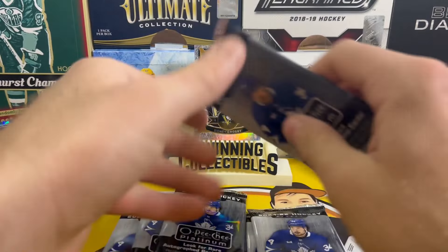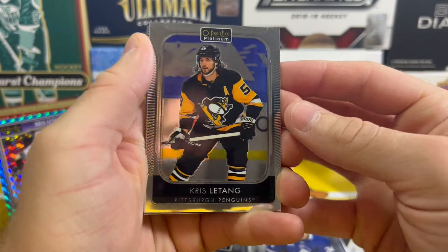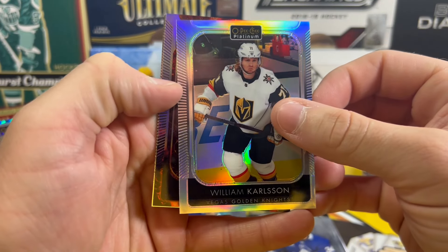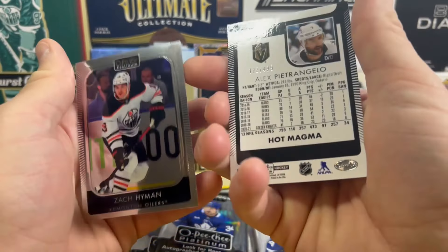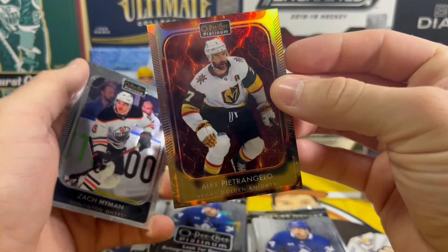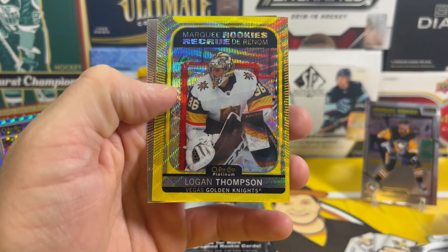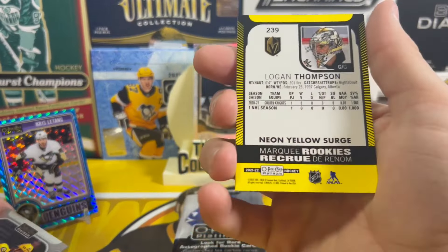Blaster number one, six packs. Pack number one — hey, starting off with a Penguin, got to be some good luck right! A little PC base card there. Then William Carlsson on the rainbow and Alex Pietrangelo on the magma — numbered out of 499. Hot magma is a new parallel for 21-22 OPC. Pack number two — marquee rookie Alex Turcotte, and a yellow surge Logan Thompson marquee rookie yellow surge — one out of six.